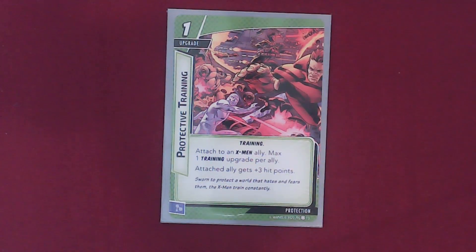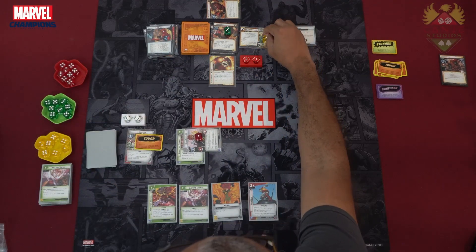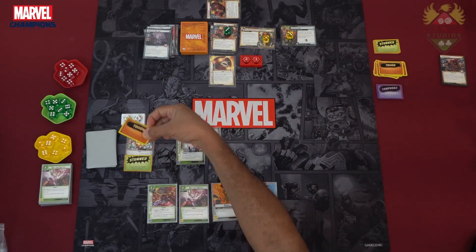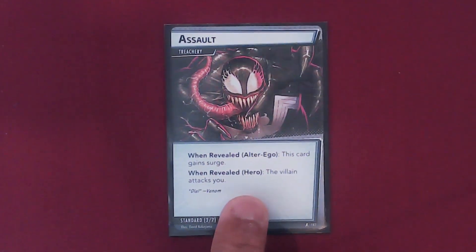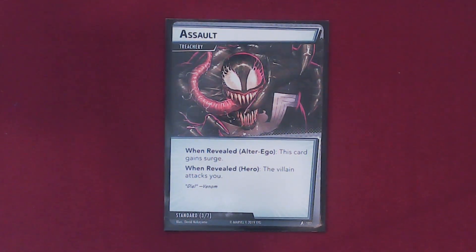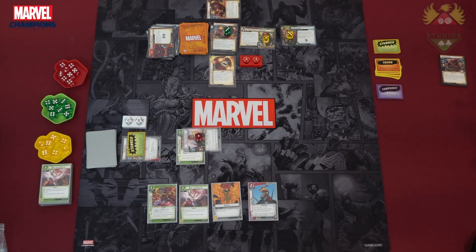Enemy turn: 1 threat added to the main scheme. Juggernaut attacks Colossus for 6, 7 — and I am stunned. The toughness comes off and I won't die. Then I have to deal with the encounter card Assault: when revealed, if I'm in hero form, the villain attacks you. So the villain attacks me again — 6 coming in, 7, 8... minus 2 defense is 6 damage. And that is zero. He goes down.